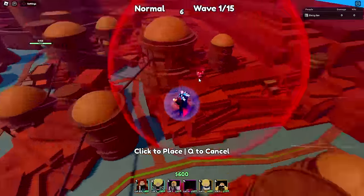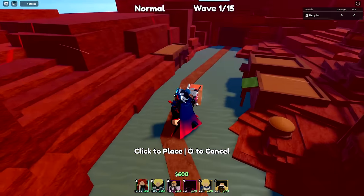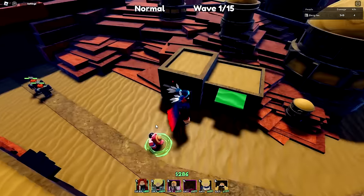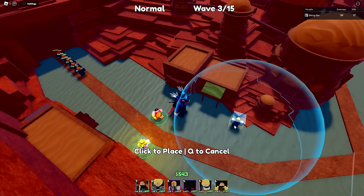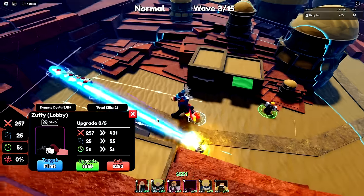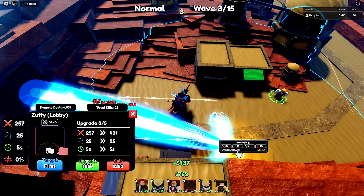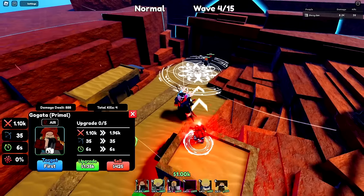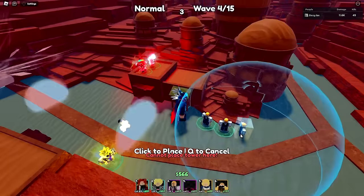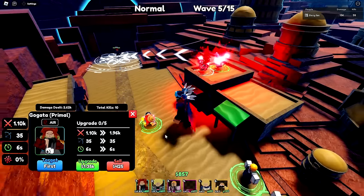Next round I want to place down my Luffy — I have Gear 2 Luffy. The placement boxes are super picky. Luffy has a line AOE and is faster with less range but way more damage. Because of all the levels I put in, the unit now has 1,000 damage. I think this is going to be my go-to unit for the entire video — it hits air and does way too much damage.